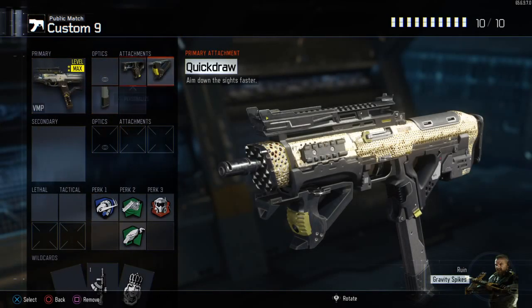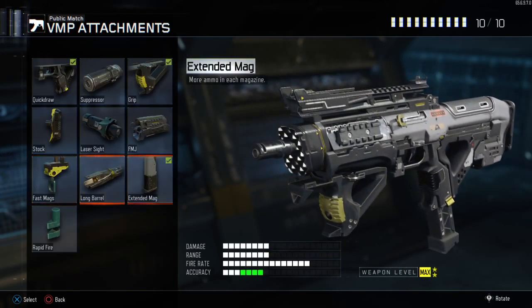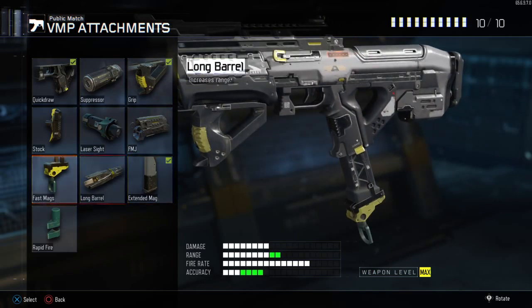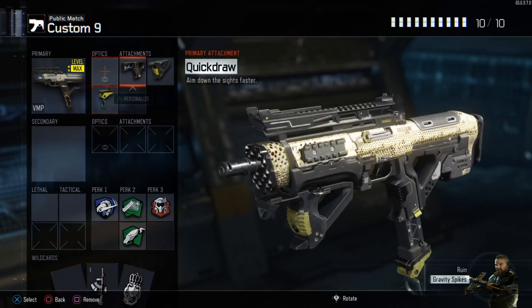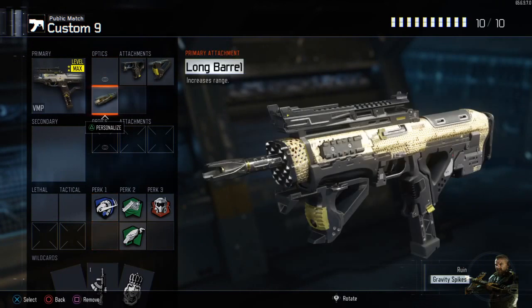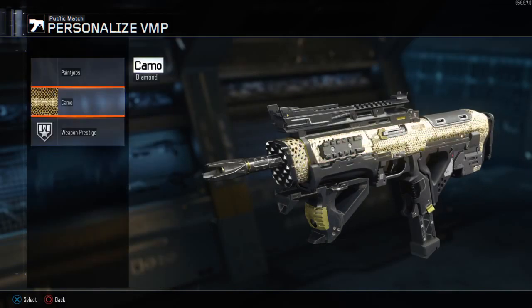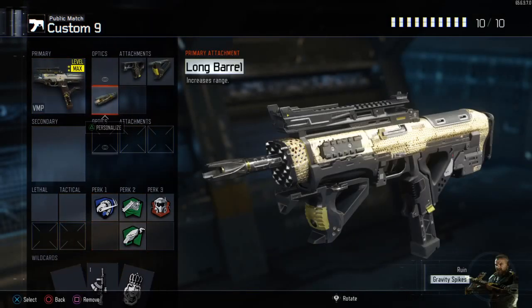VMP setup: Quickdraw, Grip and Extended Mags. Now for Extended Mags, you don't have to use Extended Mags for this because it already has a lot of bullets and you might want to reload fast with this gun because you're going to be rushing a lot. So I would replace this with Fast Mags or Long Barrel. It's whatever setup you want, really — the VMP's a really good gun, so you can use whatever setup you want, honestly. Like, personal preference.